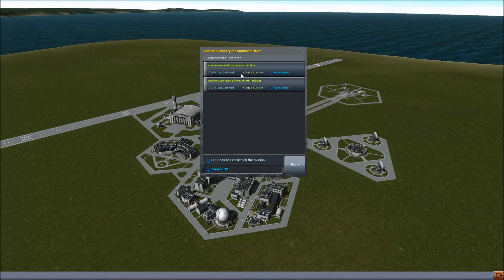Did we get that science? Yes, yes we did. So that's plus 5 science, plus 8 science — recovery of a vessel after a suborbital flight. Crew report while in space near Kerbin. So that's 32 science.